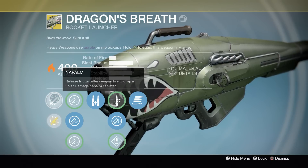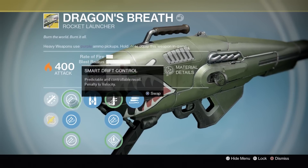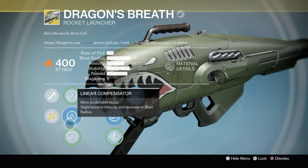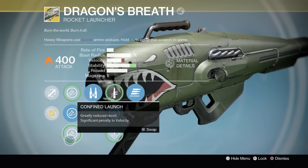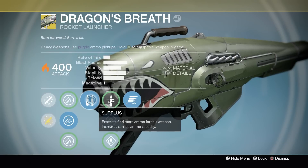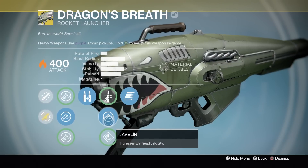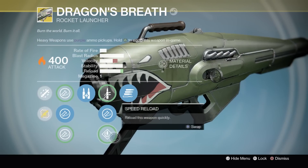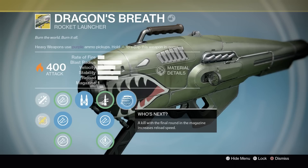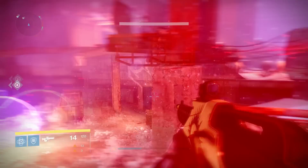What it actually does is when you shoot the Dragon's Breath, it's also going to shoot a canister of Napalm. This canister when it detonates is going to leave a very large area of effect fire that damages any enemies that go through it. The canister does have some unique properties — if you shoot an add directly you can actually see the canister bouncing off, and then when it hits the ground it will detonate and light that area on fire. So you actually want to shoot enemies' feet, especially if you're damaging bosses, rather than the enemies directly.